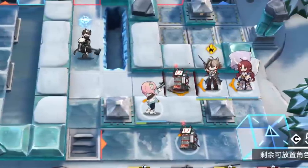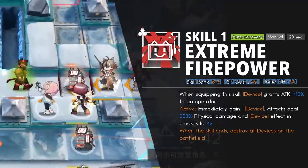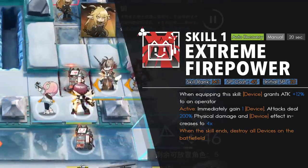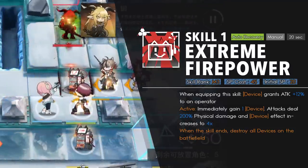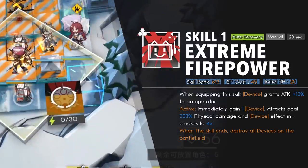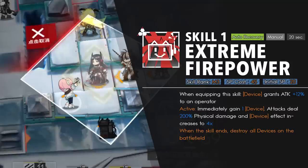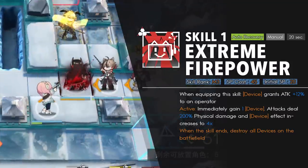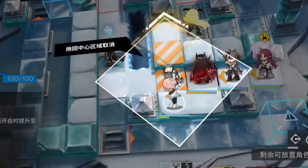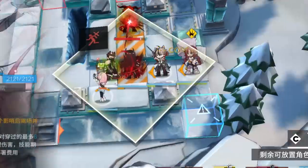Stainless's first skill makes his devices buff the operator they're pointing towards with 12% more base attack. When the skill is active, Stainless gets another summon, his attacks deal twice the damage, and the device buff increases to 4 times — meaning 48% added attack instead of 12%. Even though Stainless does twice the damage, his attacks still aren't that good; he barely makes it past high defense, so if you're bringing this skill, it's definitely not for Stainless himself.